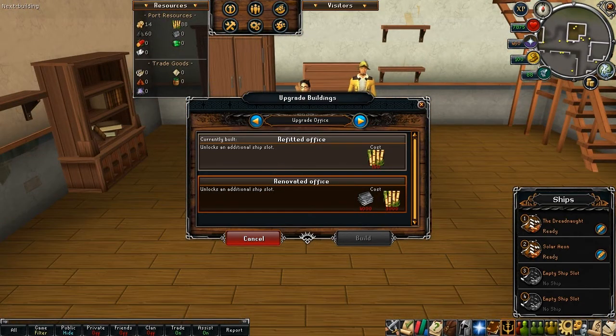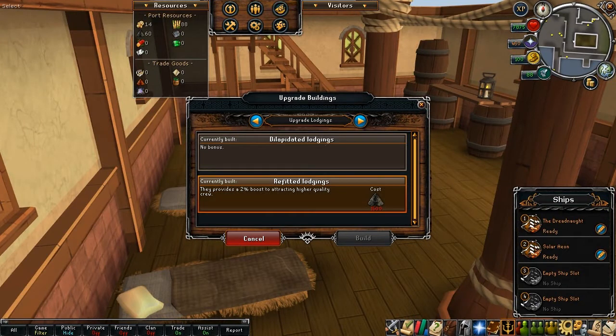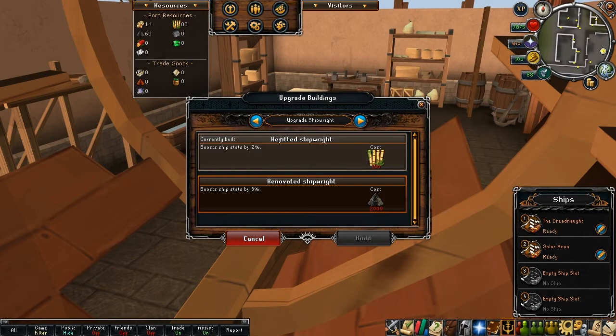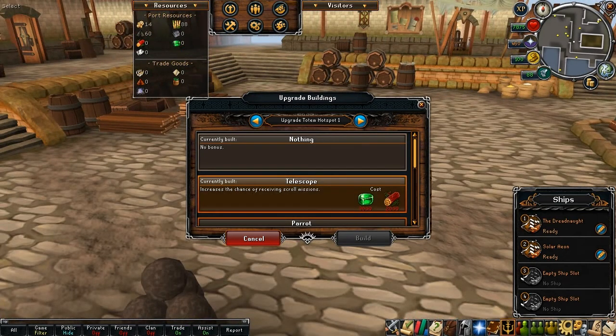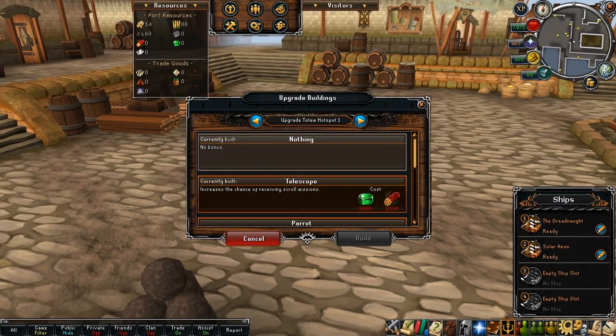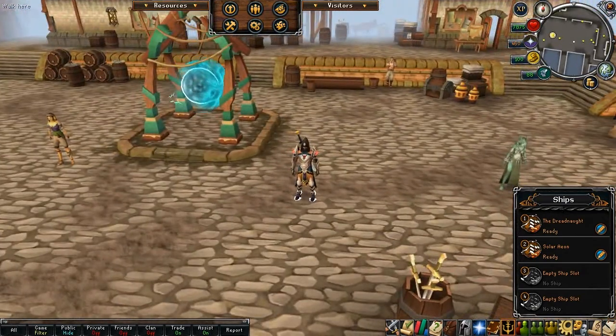Next let's talk about building upgrades. You'll upgrade your bar and office in the tutorial, but the workshop requires exploring more islands to unlock. Refitted Lodgings offer a higher percent chance to attract quality crew. You can upgrade your ship which boosts ship stats by 2%, up to 10% at the highest. Upgrade your warehouse to at least the refitted version for a 3% chime boost and 5% bamboo boost, with the renovated version offering an even higher boost. The totem increases the chance of receiving scrolls.